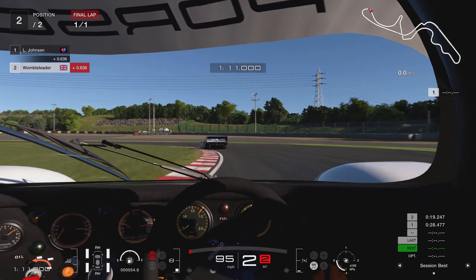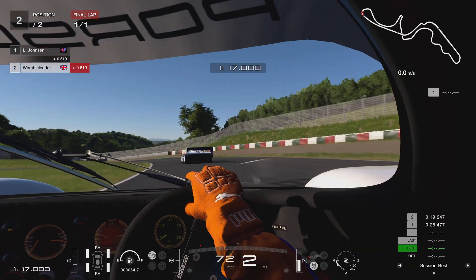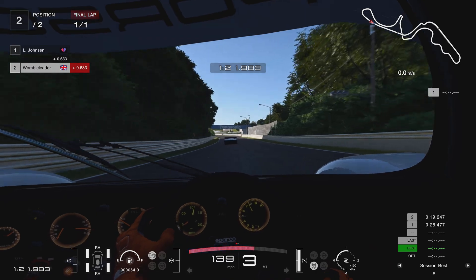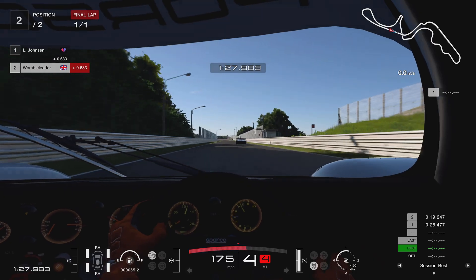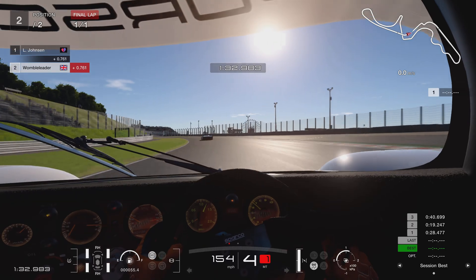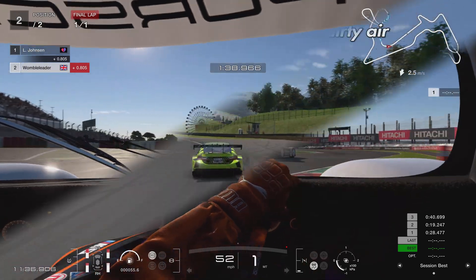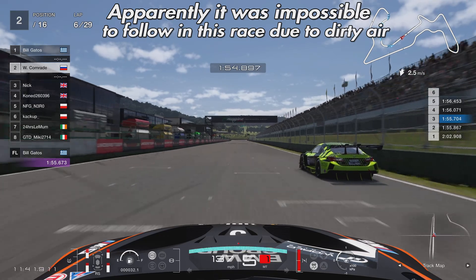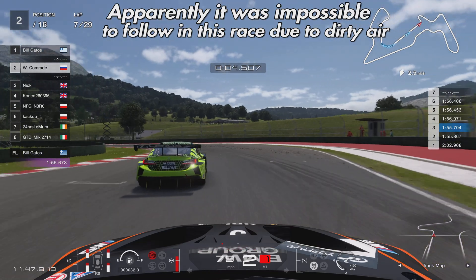That's the trade-off between dirty air and slipstream — the way it should be anyway. You lose a little bit in the corners, you gain a little bit on the straights. The problem with custom slipstream is you gain a lot on the straights and also gain a little bit in the corners, so all the advantage goes to the car behind. I'm not a fan of it. This was quite an interesting test that confirmed my position — the dirty air with real slipstream is definitely there and definitely real.